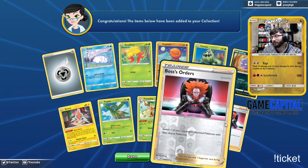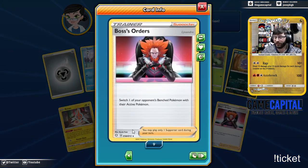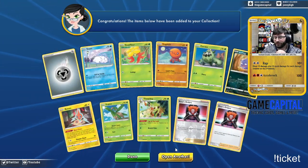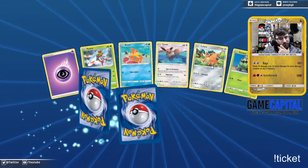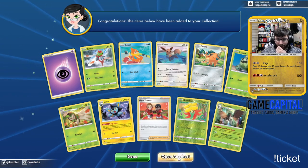IRL, I'm happy with those, right? But on here, you use the same four in every deck. So I have quite a bit extra Boss's Orders — both Giovanni and Lysander now.